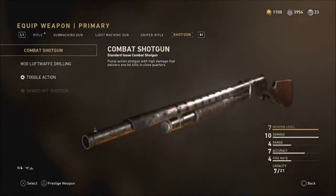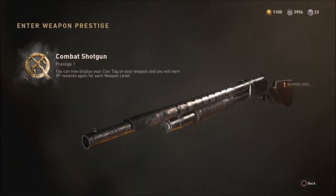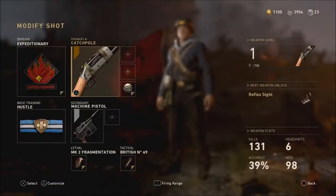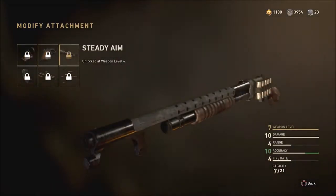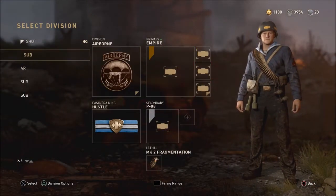After you copy the division, go ahead and actually prestige your weapon. Obviously after you prestige your weapon, you're going to see that all the attachments are going to be locked again, but since you copied it before, what you're going to do is paste the division you copied onto another class.